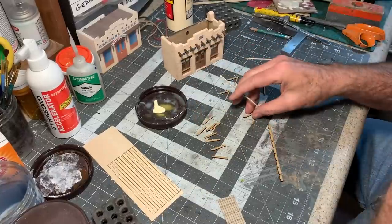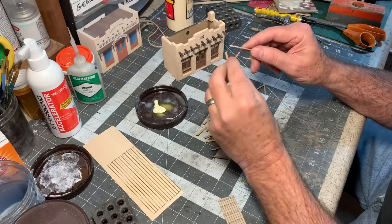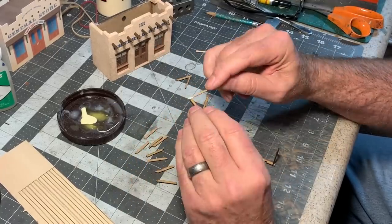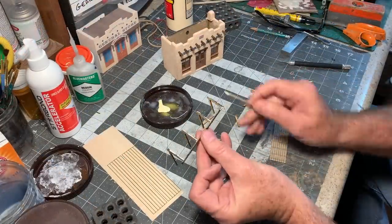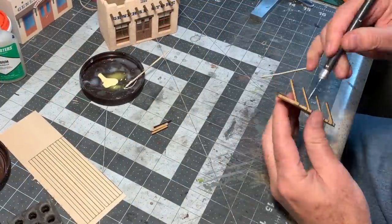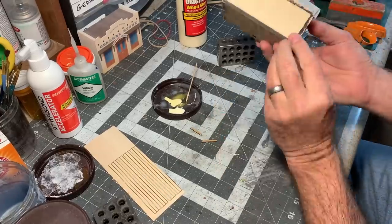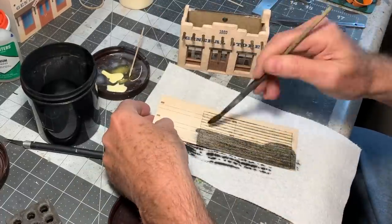My apologies for the sudden change in the audio — my lav mic stopped working while filming this sequence, so we're going to have to do some voiceover here. I laser-cut parts for the awning out of some 1/16th-inch thick MDF and then assembled those with yellow glue. That assembly was then glued to a roof made from some 1/32nd-inch thick chipboard, the remaining rafters were glued in, and the entire assembly was painted dark brown. While waiting for that paint to dry, I went ahead and glued in the 1/16th-inch thick basswood plywood floor.